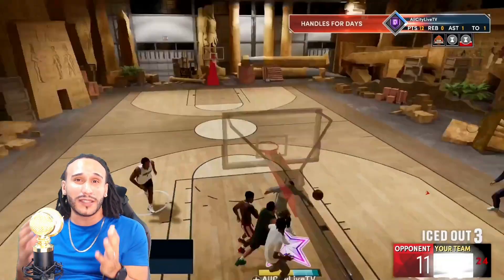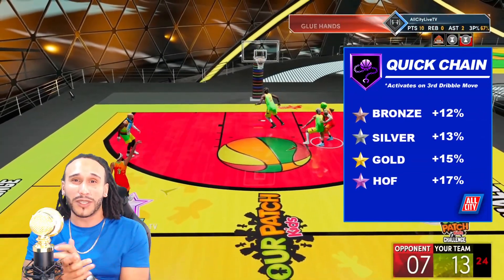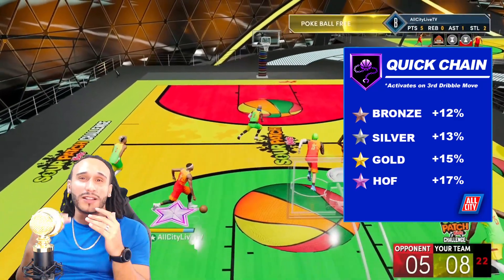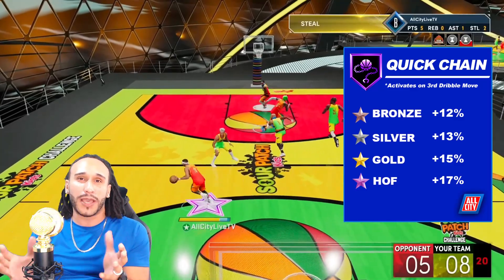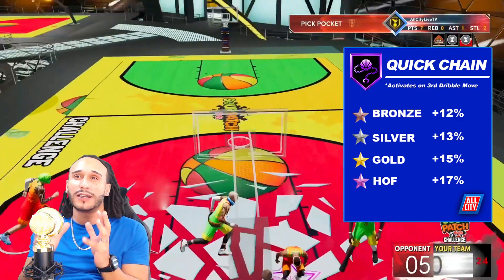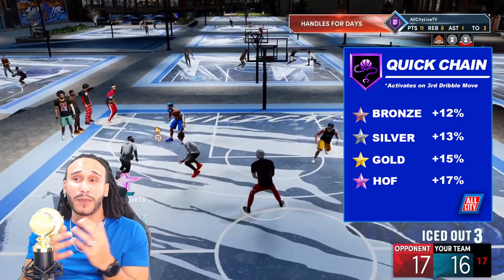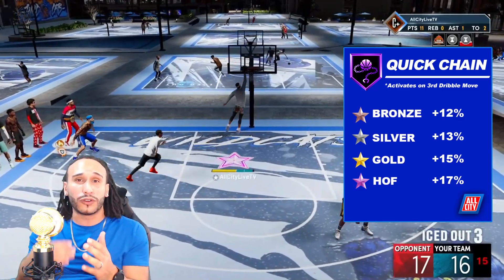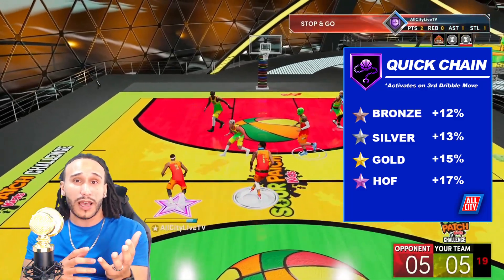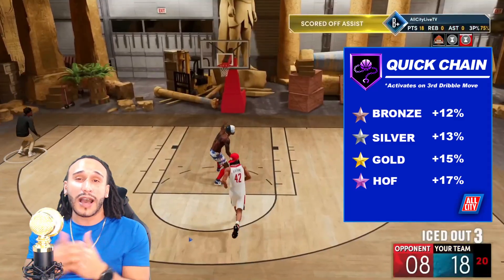Quick Chain is going to give you a tremendous speed boost. At the bronze level, just by equipping this badge you're going to get a 12% speed increase. You have to understand how Quick Chain activates, because it really is a play style badge — this badge activates after the third dribble move. So on your third dribble move, you're going to get a nice speed boost out of it. This is what you need to understand about how to activate the Quick Chain badge.